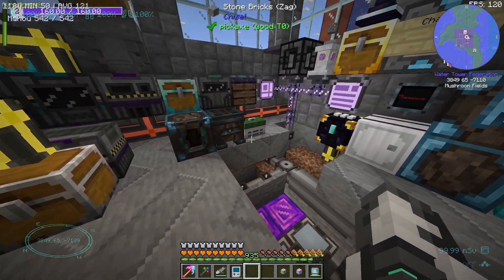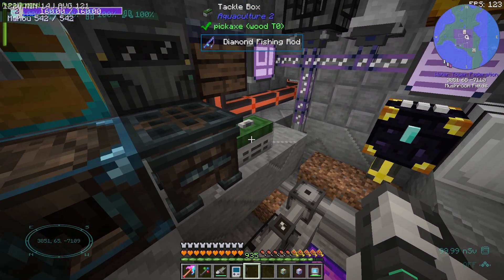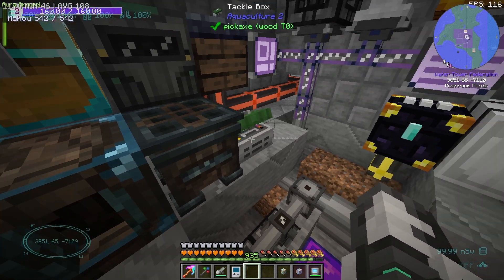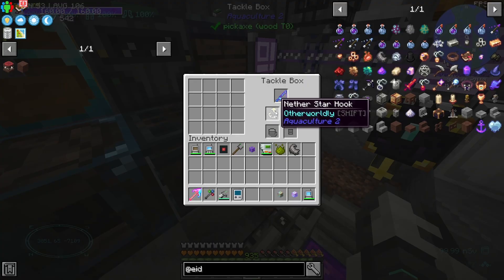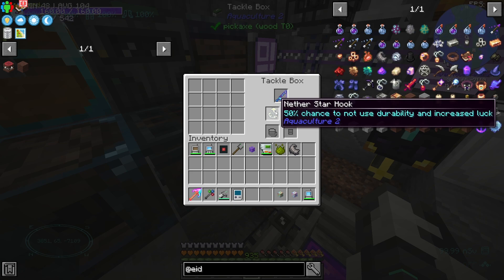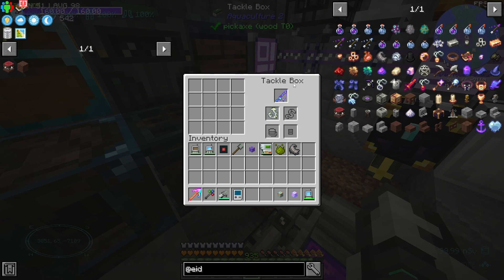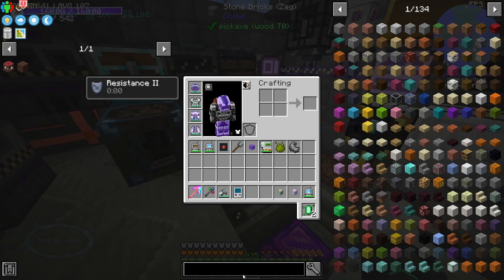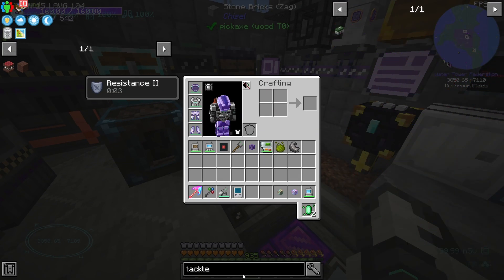There's a Tackle Box. This has a Diamond Fishing Rod in it with Angler's Bounty, Luck of the Sea, Lure, Nature's Mend and Salt Mend — it's got like Life Mending and stuff. And then a Nether Star Hook: 50% chance to not use durability and increased luck. A Tackle Box — I've never used one before. Oh, the visuals are really nice. Look at that.